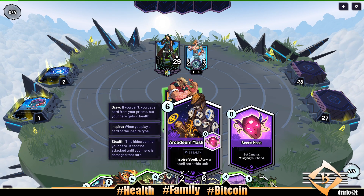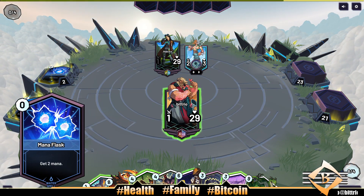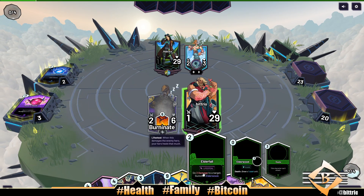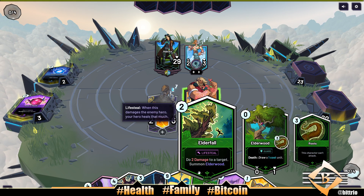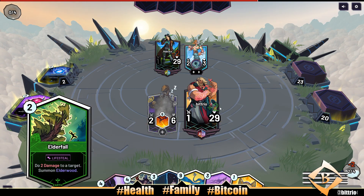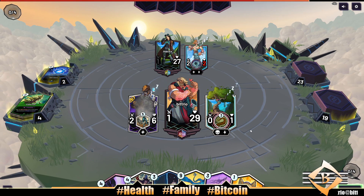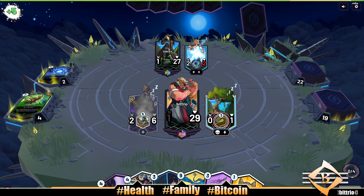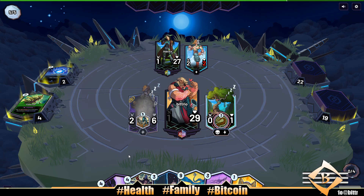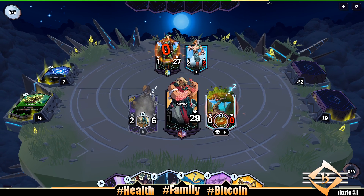Or we could just rodent problem, zen play — an arcadian mask. I kind of like getting an arcadian mask down now. I think I'm gonna do it. All right, well it sucks that he has shroud, but we still will save ourselves here by getting an elderwood. Should I have taken two? Probably not, not sure. But the arcadian mask can attack into him, not that I want to.